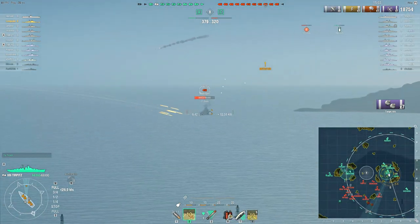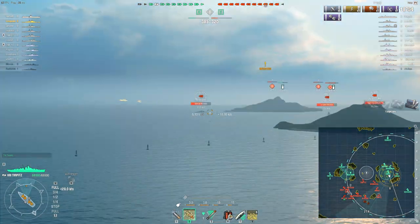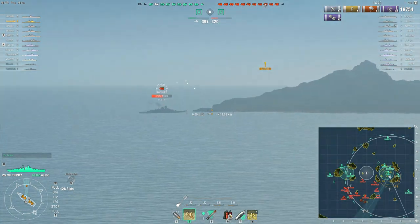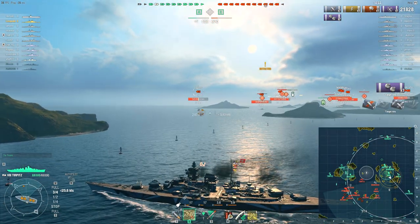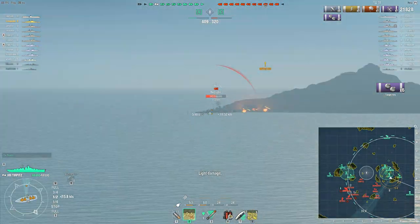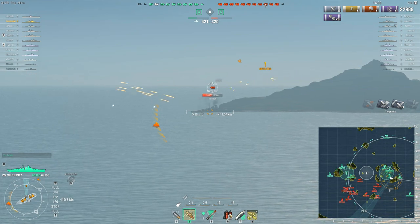The more attractive place to push would probably be over at the A cap. There are two Tirpitzes there which represent a fairly significant chunk of firepower and armor, but there's only the Akatsuki as destroyer support, and the carriers are concentrating more on that side too. It's not looking great. Now this is the point where we can point and laugh at that enemy Tirpitz for running into an island — fancy running into an island, that's so silly, that's not something Losqualo would do.